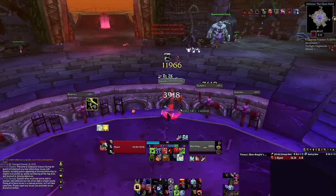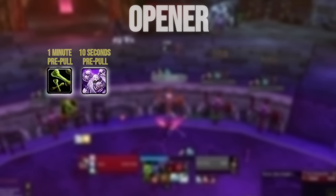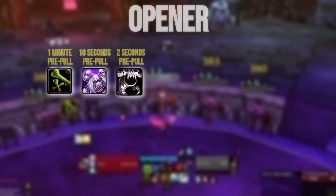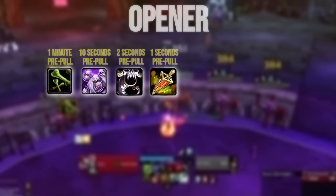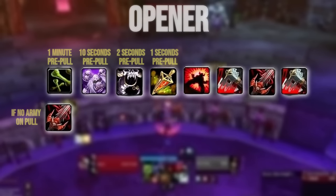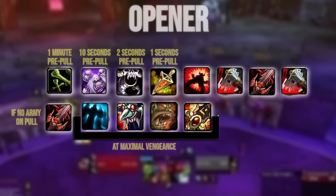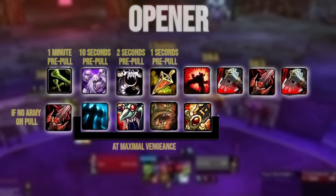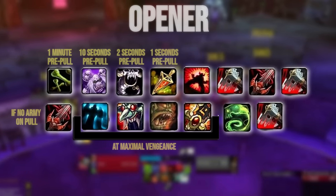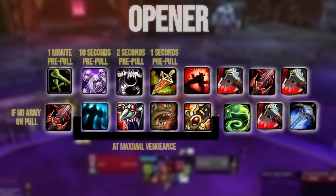Your opener will almost always look like this. One minute before the fight, if possible, use Bone Shield. Ten seconds before the fight, use Army of the Dead if you won't need it as a defensive during the fight. Two seconds before, use Horn of Winter. One second before, use Strength Potion, then Taunt, Deathstrike, Heartstrike, Deathstrike. If you did an army pull, use Heartstrike again, then use a macro with Engineering Tinker, Racial, potential Offensive Trinket, and Dancing Rune Weapon when you're at max Vengeance. Then use Outbreak, Deathstrike if available, and if you want to use your Empowered Rune Weapon offensively, now would be the time.